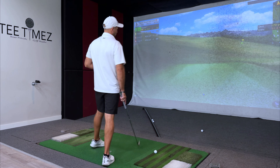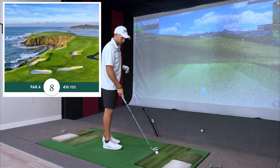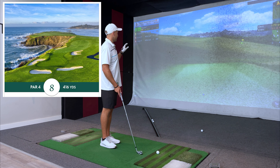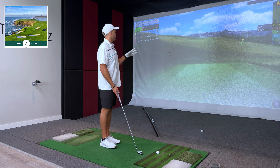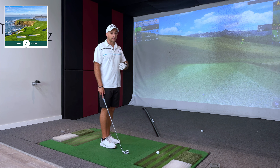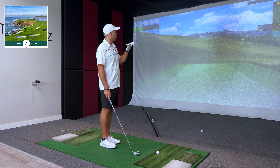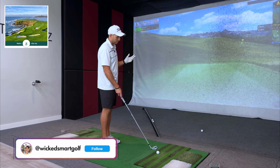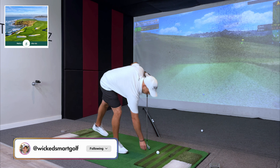Next up is the eighth hole. The eighth hole at Pebble is honestly one of the hardest holes on the course. It's so tough off the tee because you can't see anything. The fairway is a little wider than it looks, but you can only hit like 225 to 230. Then the second shot is like uphill over water between bunkers — very tough green. I missed left on the green and, as I'll show you, not the way to go.